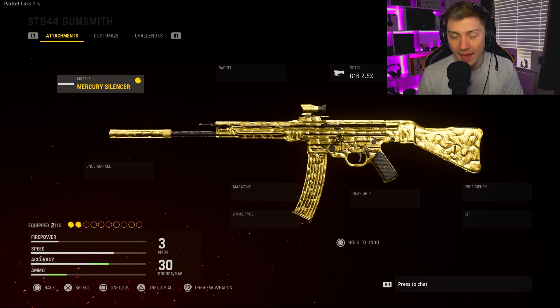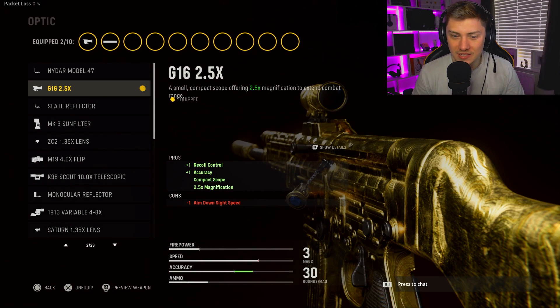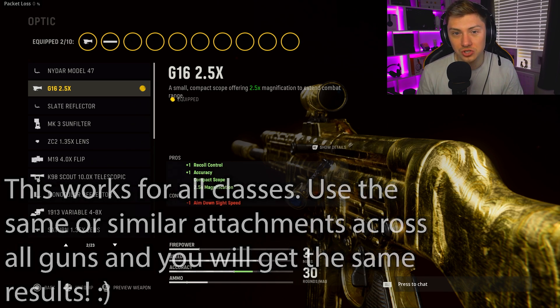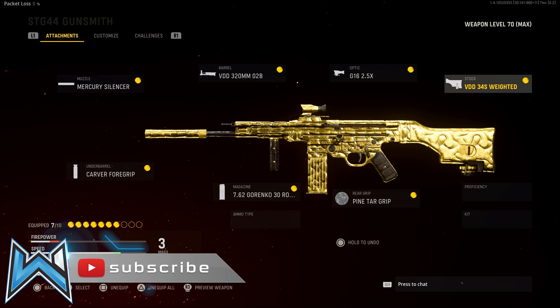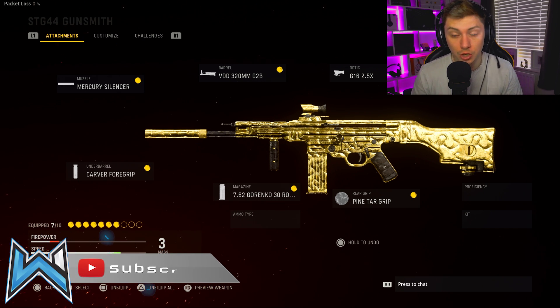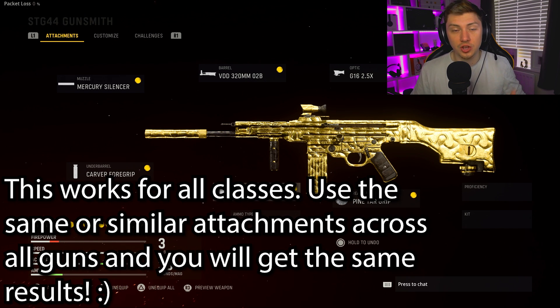Having just these two attachments alone on a setup will reduce the range required for a long shot ever so slightly. We're missing out on damage range with the suppressor, and the optic also helps — it makes everything look further away, which helps get those longer shots, and also reduces the long shot threshold. Everything else you can put on to minimize recoil. This setup on screen has worked wonders for me in terms of getting long shots, and because it reduces the damage range you can afford to be a little bit closer to the enemy, making positioning easier.